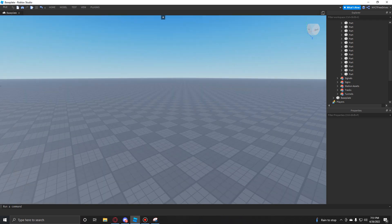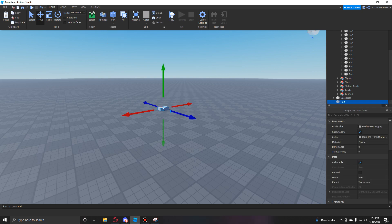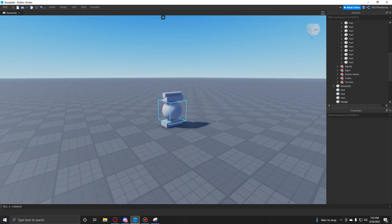Now, to insert a part there are multiple ways. You can press this button which will insert a part right to the middle of your workspace camera — as you can see, right in the middle. There are different types you can insert: spheres, wedges, or cylinders. All of them have different properties and all of them can be used for CSG, which we'll explain in another video.